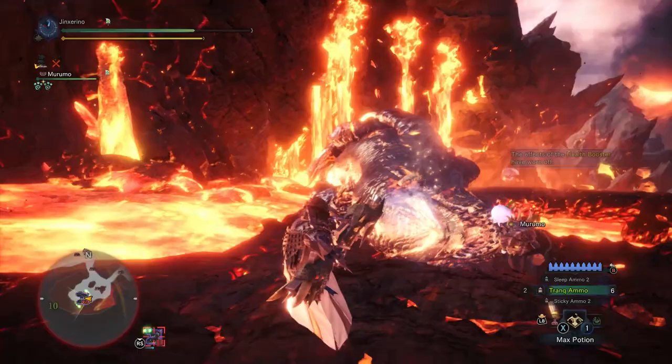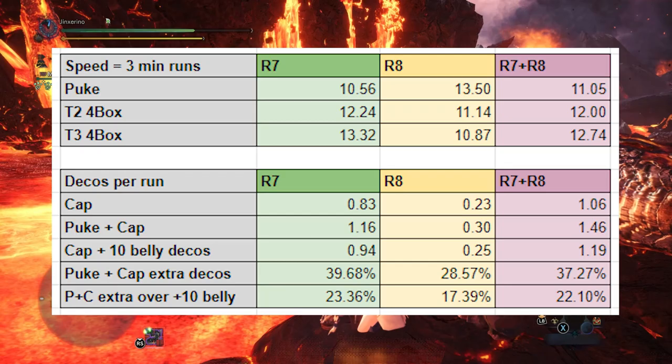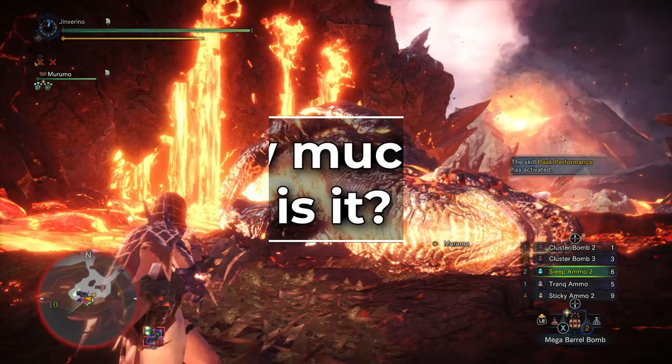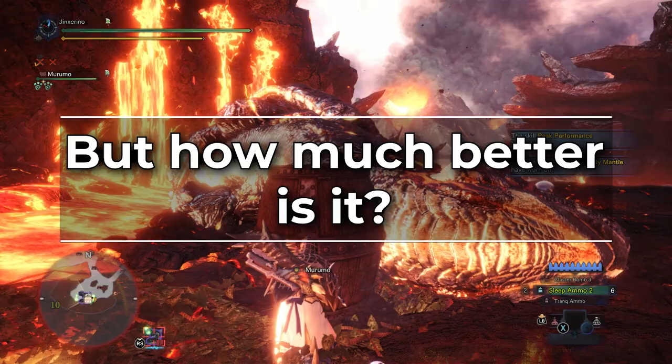This time save does start to stack up when you're grinding for a lot of decos. However, as we established in our Chungus video, it is a lot more efficient to farm captures on the quest than to do just puke farming. And because AT Sifu gives you a lot more rare decos per run, it's even more worthwhile to do it than puke farming. But exactly how much better is it per run?